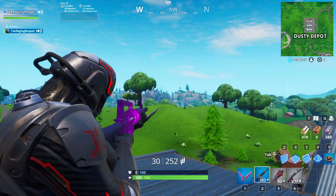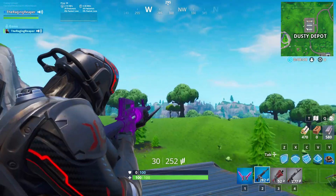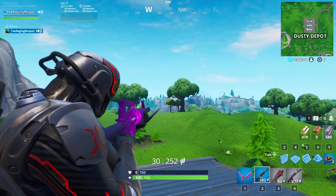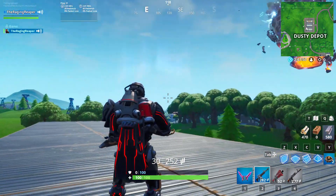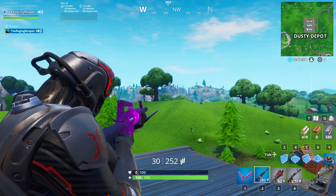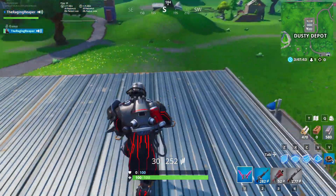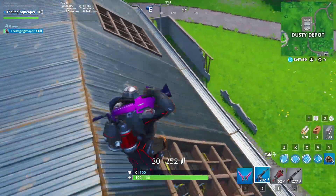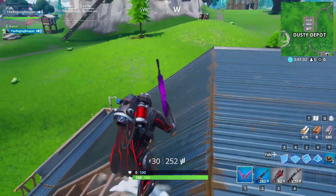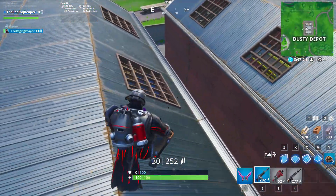To summarize: the rocket shot up, the rift beacon piece flew off and accidentally opened a rift, the rocket shot into it, and while it disappeared it was inside the zero point. It kept coming out of the zero point in different locations, eventually going back in over Loot Lake creating the giant rift. So as of now, that Season 4 rocket should be inside the zero point. The rift beacon and the rocket share the same model in the leaks, which confirms this connection.